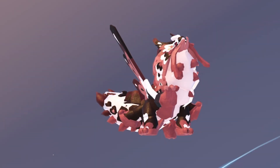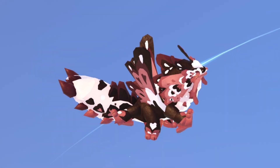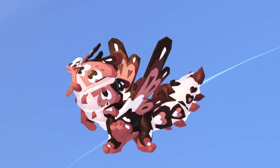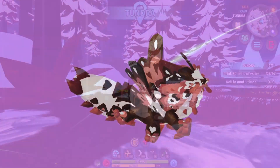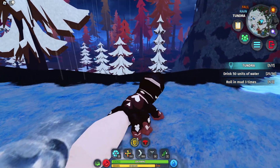Welcome back to another video. In today's video I will be showcasing one of the new creatures that came out in the new update — the Wugga Worm. It is a tier 2 creature, worth 2.5 to 7k, and has a decent value. Let's get started with this showcase. Here we have a baby Wugga Worm.